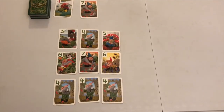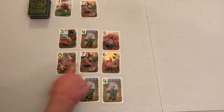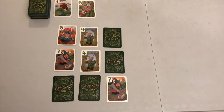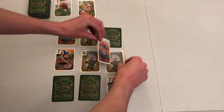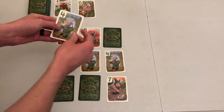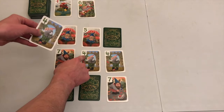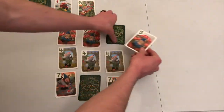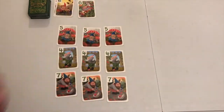Once you have mastered the basics, we recommend that you modify the following rules to increase strategy, skill, and satisfaction. Bouncing: in addition to being able to bounce face down cards when you replace them in your grid, you may also bounce face up cards. As before, the cards you are bouncing must match a positive card already in your grid, and you may bounce as many cards on your turn as you are able.